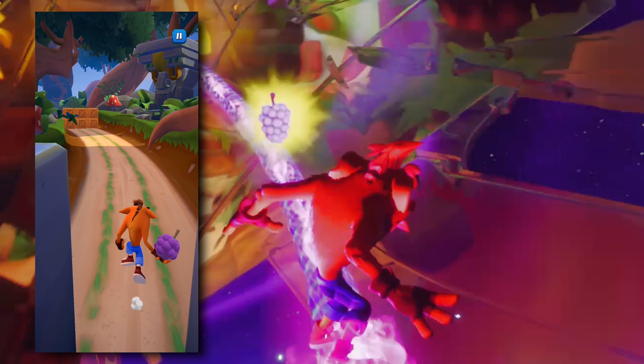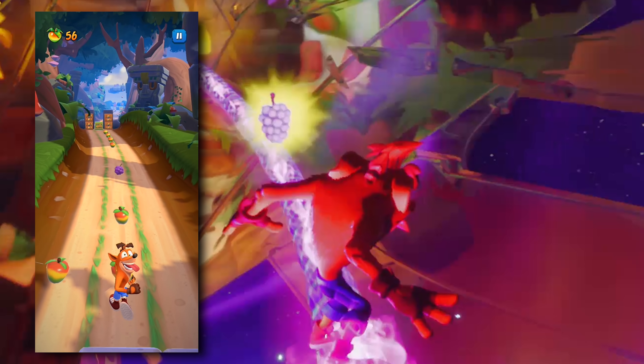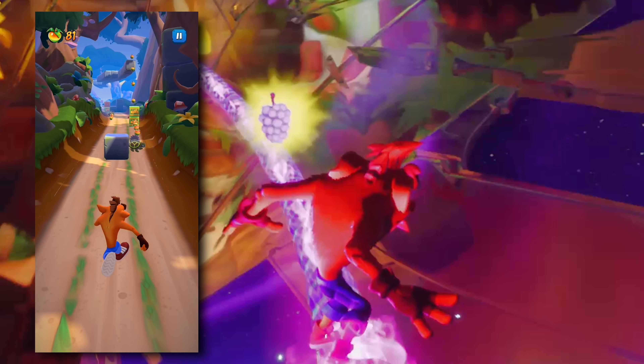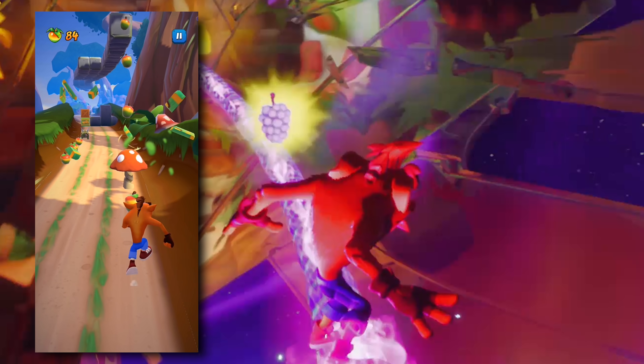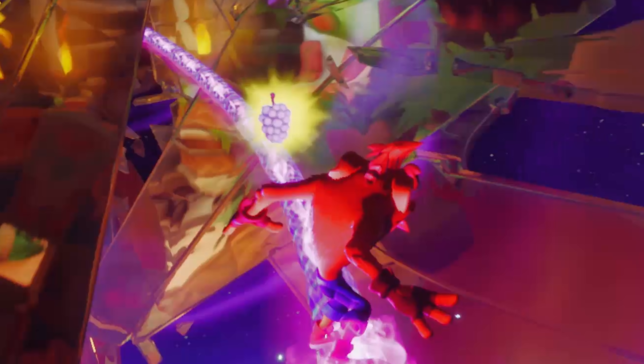This is interesting because, A, this is not Wumpa Fruit, and B, in the Crash mobile game that recently was released for public testing, we can see Crash grabs a very similar purple fruit and uses them to throw at bosses and boxes. Maybe a mechanic that will be used in this game as well — to hit enemies from afar or to help solve puzzles — just something interesting that I noticed.